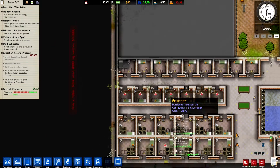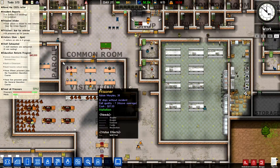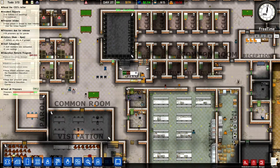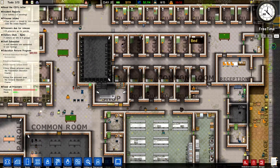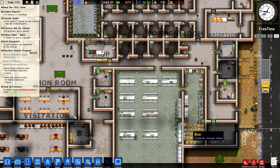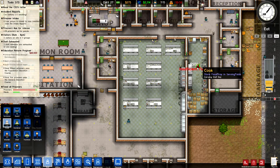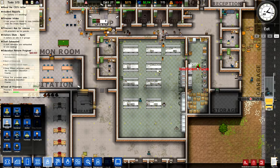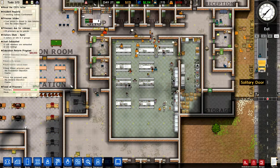We need to fast forward it. Our prisoners are not getting fed very well at all — that's going to pose a big problem. I think I might move the shop, move these cells here, increase the size of this dining room, give them a bigger kitchen. Maybe more chefs — we need another cook so they can prepare enough food because obviously people are not getting enough.